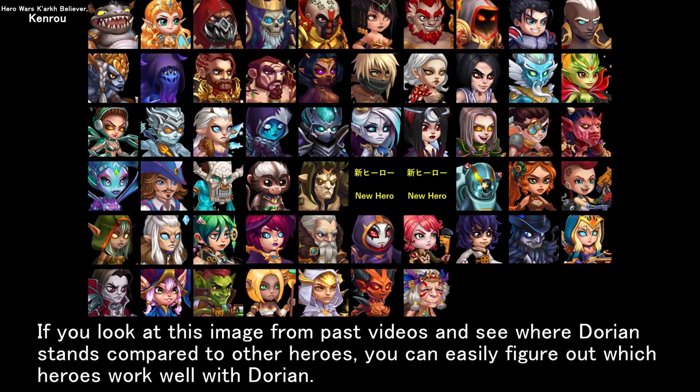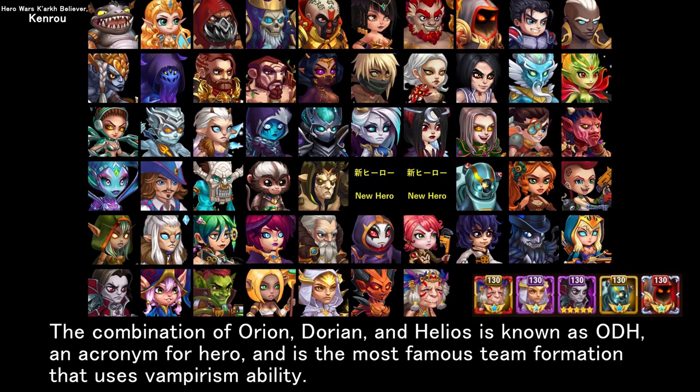If you look at this image from past videos and see where Dorian stands compared to other heroes, you can easily figure out which heroes work well with Dorian. The combination of Orion, Dorian, and Helios is known as ODH, an acronym for the heroes, and is the most famous team formation that uses the vampirism ability.